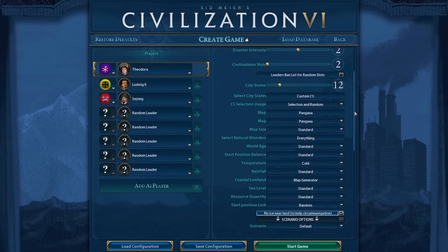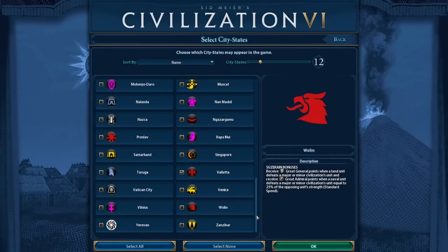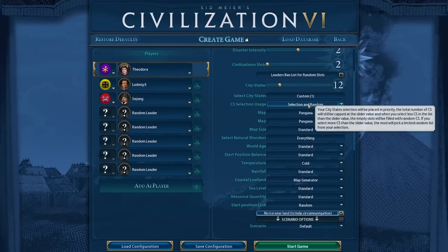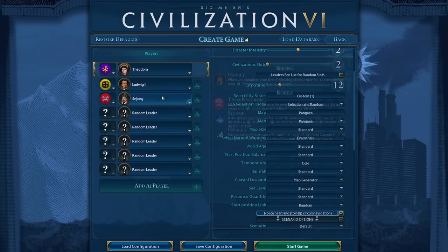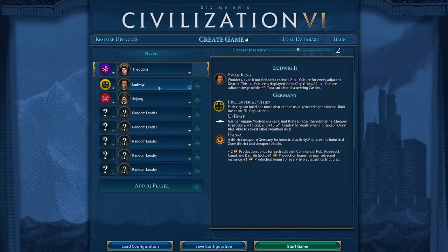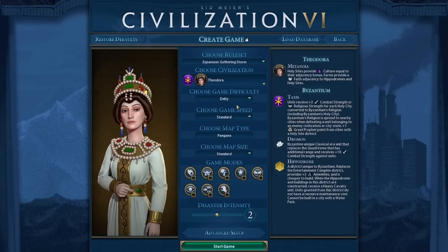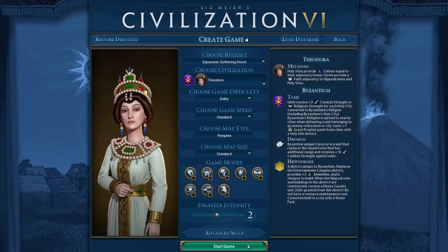We are playing on Pangea and I set temperature to cold. I also made sure Valetta will be in this game, because I haven't seen Valetta in my games in like half a year at least — it's getting a little bit annoying. The other city-states will be random. I also added the other two new leaders from the update: Ludwig II and Sejong. We are playing on Deity, and I disabled all game modes for this one. Let's get started.